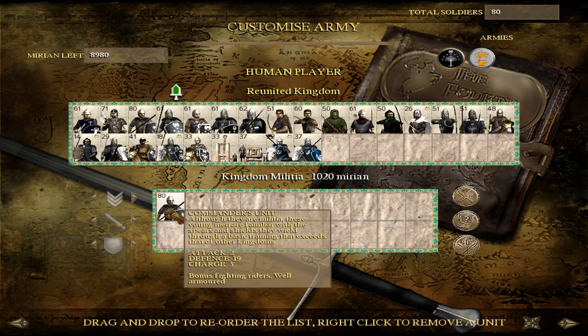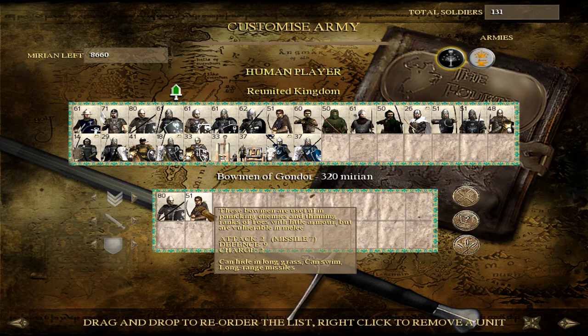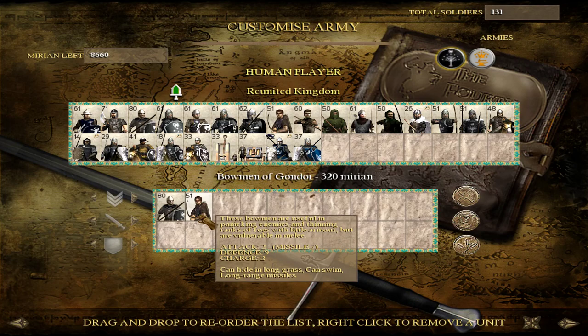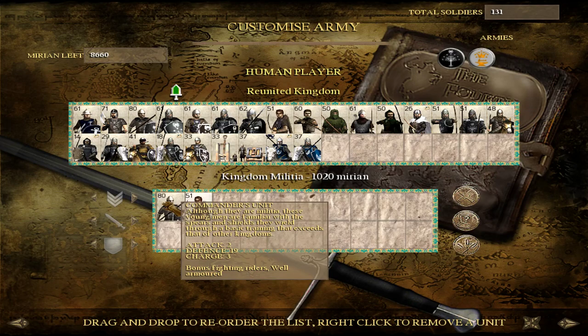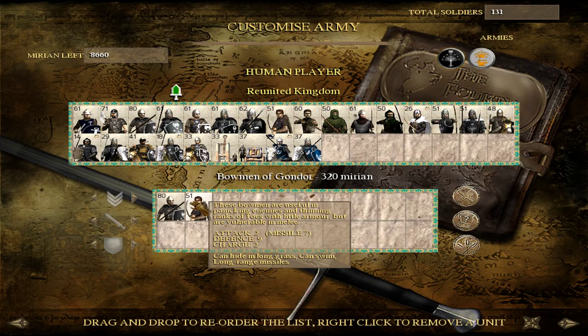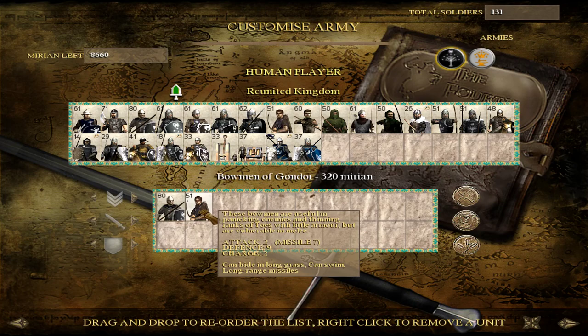In terms of garrison duty, what you really want is the Bowman of Gondor. These have an upkeep of perhaps 70-90 — roughly half or less than half the upkeep of Kingdom Militia. Once you can start training Bowmen, get them out to your territories as your garrisons, especially in your homelands, and bring the Militia to the front where you can actually use them in battle. The Bowman of Gondor is a much more cost-effective garrison, and effective in battle as well.